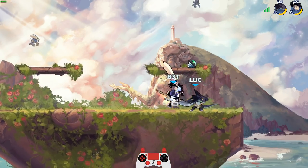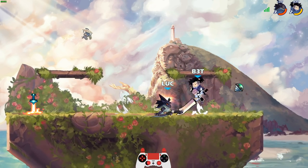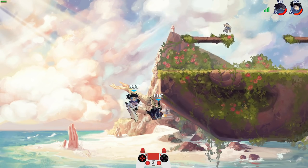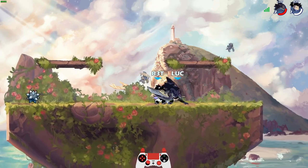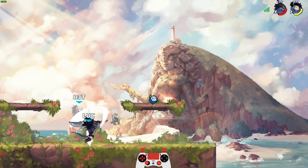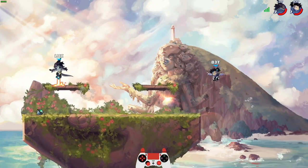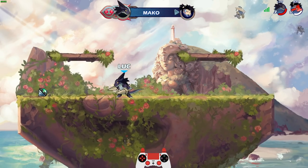We almost got that double neutral sig — that would have been awesome. That neutral sig hits good. Goodbye! He actually almost made it back because he almost hit me. Wow, did you guys see that weird glitch sound? I did a down stick and it didn't even come out. But anyway, GG dude — we got it that time.